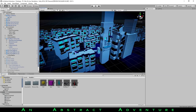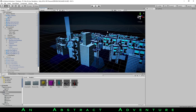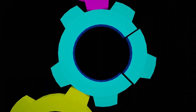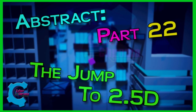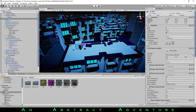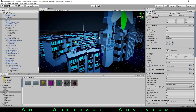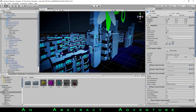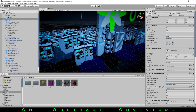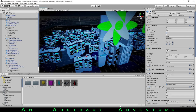Hey there! I'm Cyberchroma, and welcome to part 22 of Making an Abstract Adventure! Welcome back. You might notice that something is different — and by something, I mean everything. We have made the transition from a 2D platformer into a 2.5D platformer. Huzzah! A lot of things have changed, but surprisingly, a lot of things are still very similar, as we'll get into.